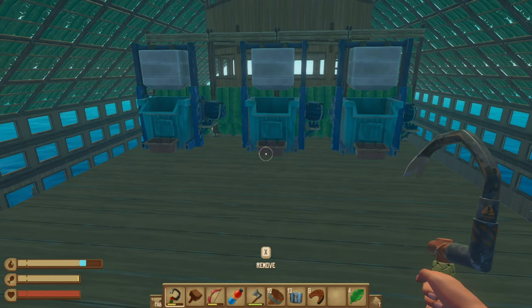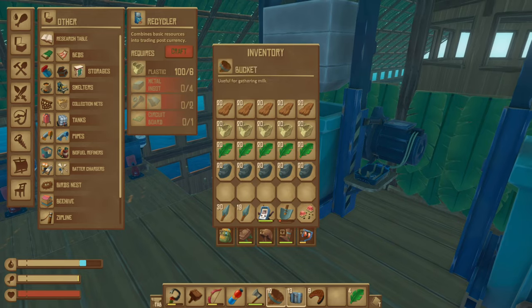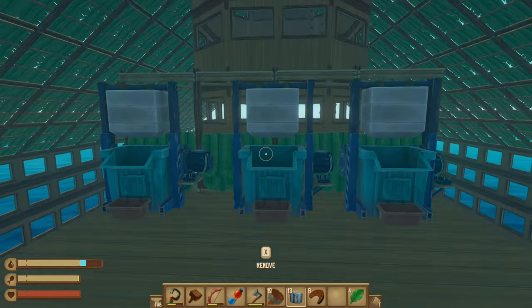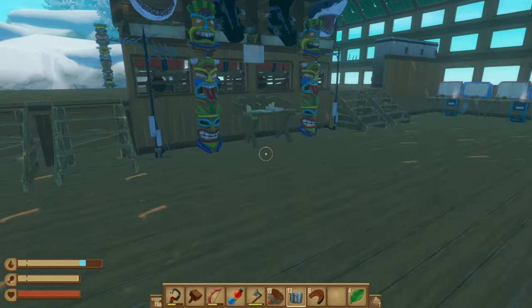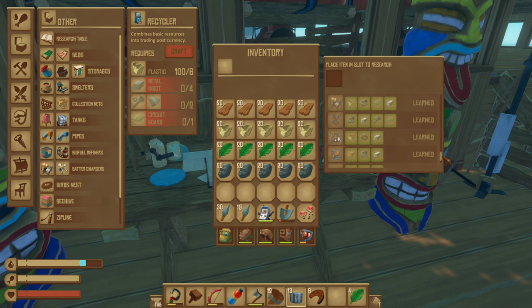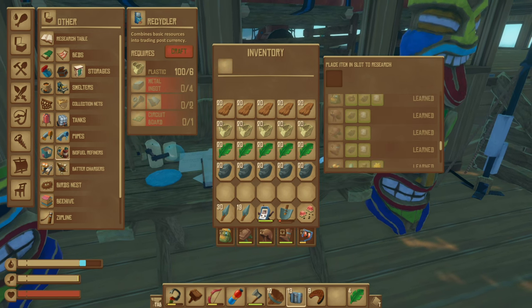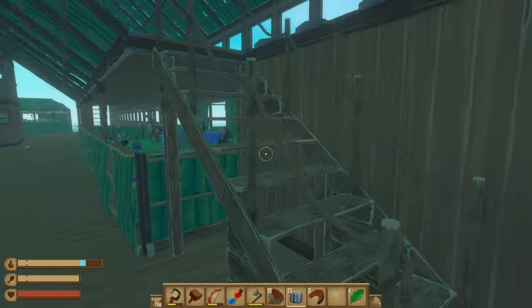Hey guys, it's video. I'm gonna show you how to get trash cubes. This is for the new update, chapter 3. I have the bag — you need to research it first, then obtain the recycler.